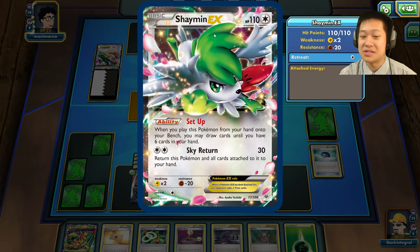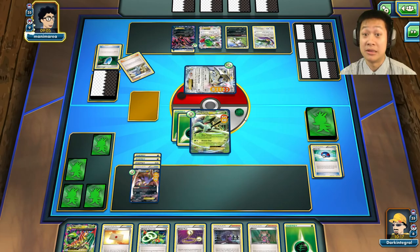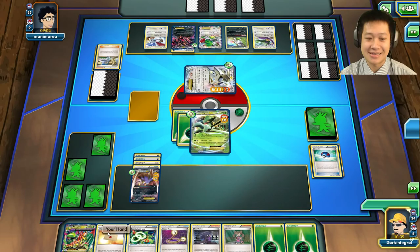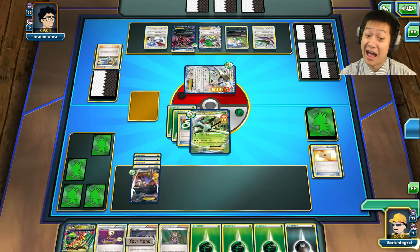He moved some damage counters to Malamar, softening it. Versus Seeker — he'll play Winona and maybe bring Rayquaza back out — Lugia or Rayquaza, but not Mega Rayquaza. Coin flip — doesn't matter, you're still asleep. I'll take another dark energy, play Tierno, and keep going. The integrity of this Sceptile is questionable, but I think I've got this.